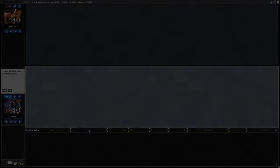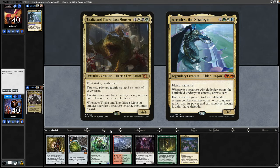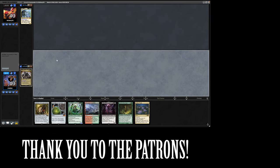Today's video dedication is for Whiskeyjack. We've got Thalia and the Gitrog Monster versus Arcades, but with effectively a one-lander so we'll have to ship that one back.